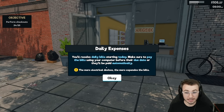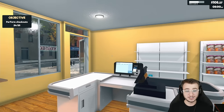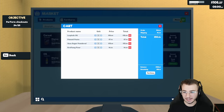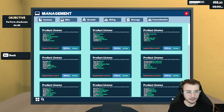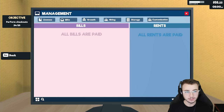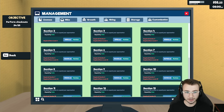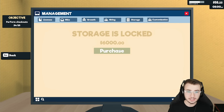Where do we sleep? Press enter to finish the day. We just sleep right here on the ground. Got some statistics — store points 131. I wonder what we're going to be able to use the store points for. You'll receive daily bills starting today — make sure to pay the bills using your computer before their due date, or they'll be paid automatically. The more electrical devices, the more expensive the bills. Let's get our lights on, start racking that bill up, and then check out the management app. Required store level 3 for product license — that's how we get more products added to the shop. We can also hire a cashier, I'm not against that. Storage is currently locked, customization says coming soon.